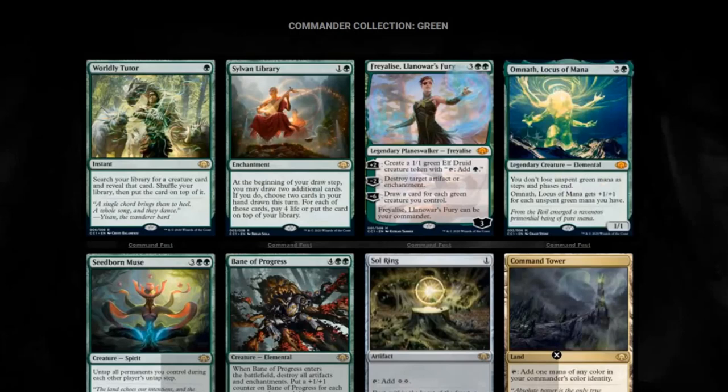Another good Commander option is the Planeswalker Freyalise, Llanowar's Fury. I don't like this new artwork — I think the artwork is ugly. I think most artwork outside of all these special editions they're doing now tends to look pretty bad. I miss the days when it actually was actual artwork, and the Planeswalker art now is just not appealing whatsoever. Plus two: create a 1/1 green elf druid creature token with tap to add one green. You can minus two her to destroy target artifact or enchantment. And her minus six is draw a card for each green creature you control. All around just awesome — it's exactly what you want in Commander. You get card advantage, removal, and more mana dorks.